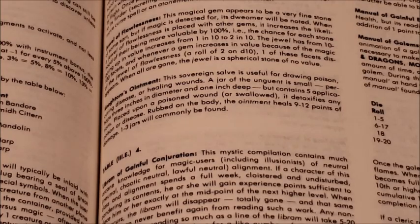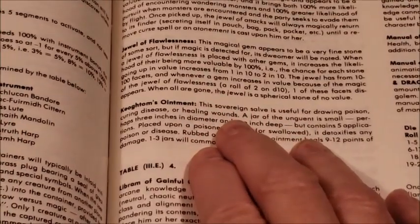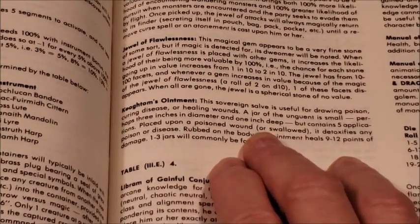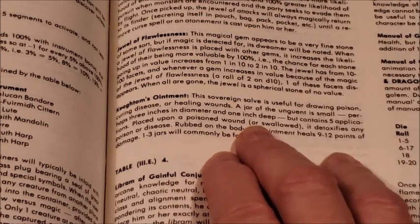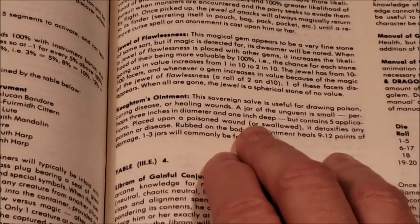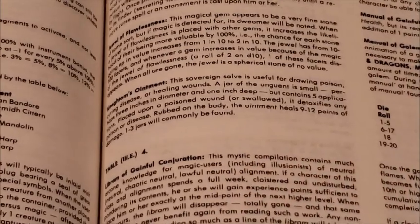That's why they commonly come in jars of five doses, one to three jars each. I would not give out Keotum's Ointment before mid-level at least — sixth or eighth level thereabouts before I start handing it out. Potions of healing and extra healing, yes, I'll give those out fairly early. It's not unheard of for me to give out a potion of healing in the first game or two, depending on the availability of a cleric.